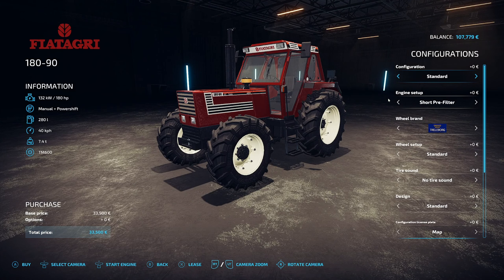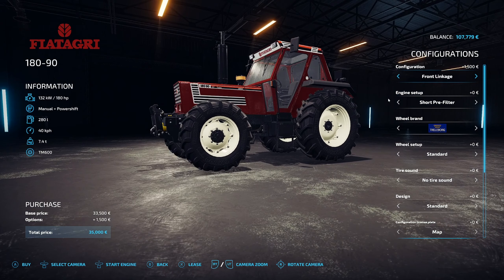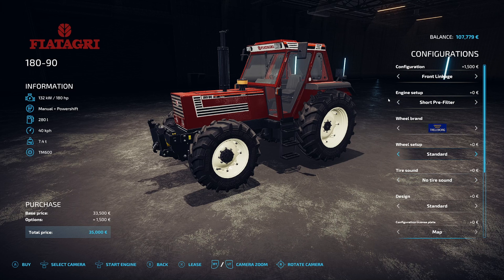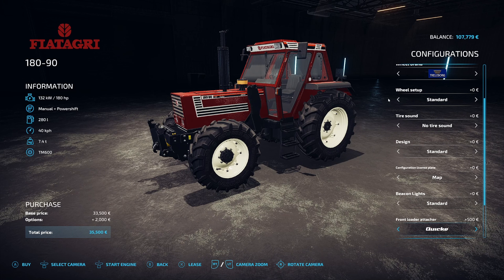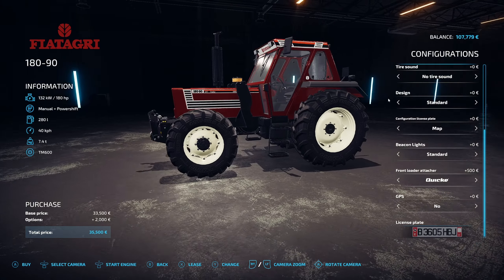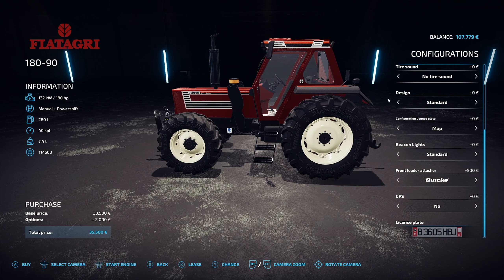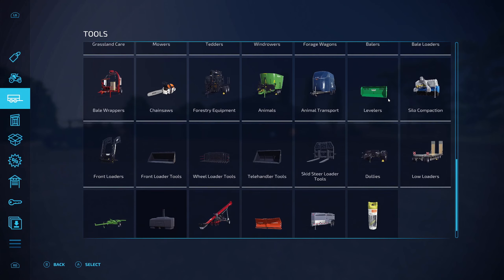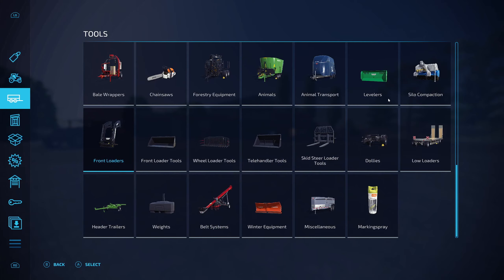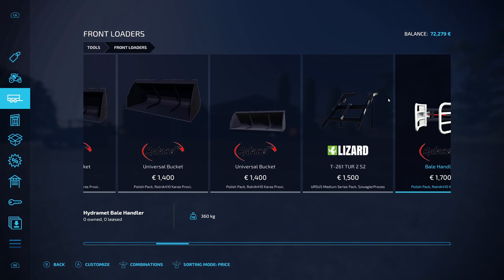We're going to get the front linkage, which adds £1,500. I'll leave the tires and exhaust. We don't need tire sound. Going with a quick front loader attacher. Don't need GPS. So that's the tractor at £35,500. Now for the front loader — going with the quick front loaders, I think the smallest one will do for now, and we'll go red to match the tractor.